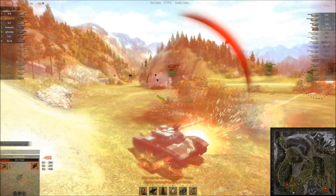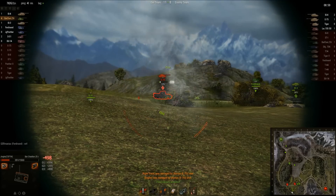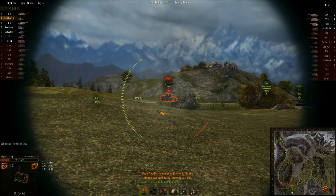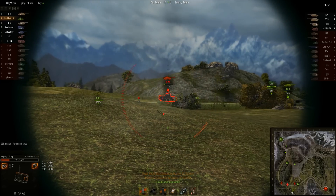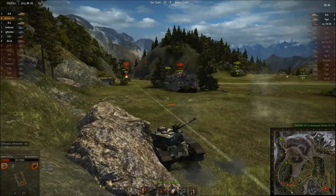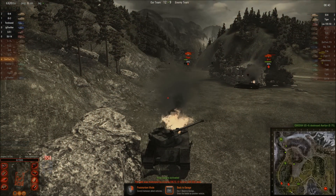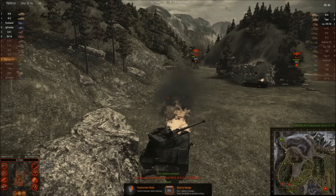Let's get some rocks between me and him. E-75 gets one into me - okay, this time I am going to stop and aim. Six shots, I should be able to kill him. I penetrate - yeah, do some damage - thank you. And there's that artillery I failed to kill earlier; he's actually the one that gets the killing blow on me.